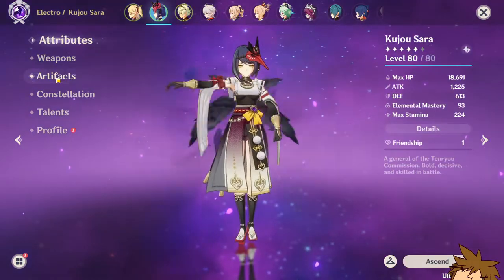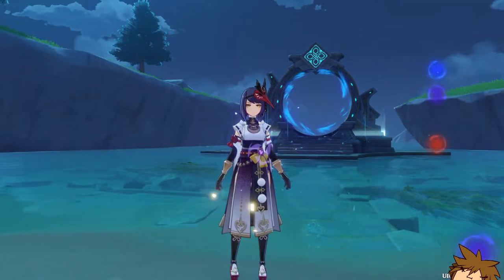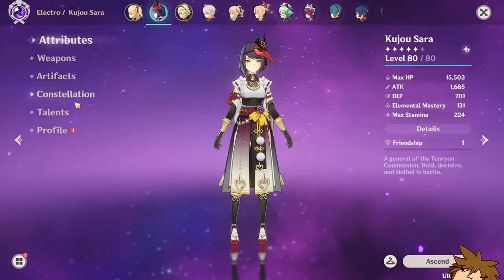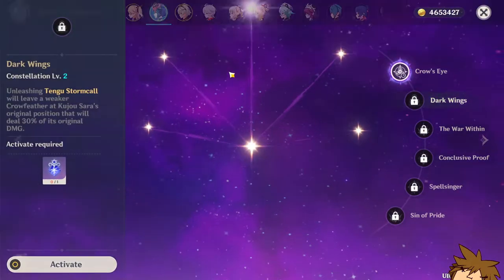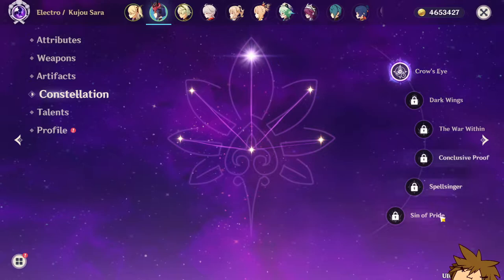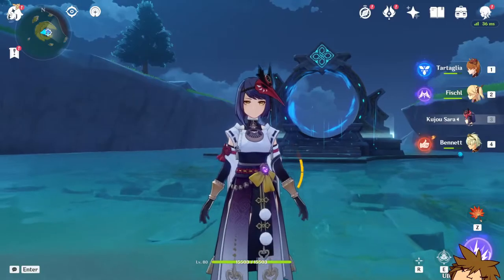Who knows? Maybe if I get her to level 90, she'll be even stronger. So yeah, that was the Abyss portion. She needs C2 100% — without it she's going to be super clunky. And if you have enough constellations, C6 is incredible, giving 60% increased electro damage per hit.